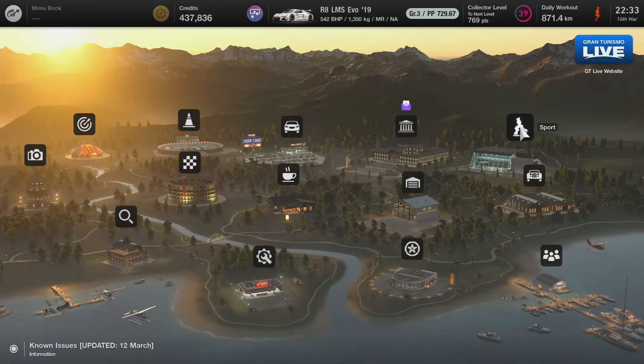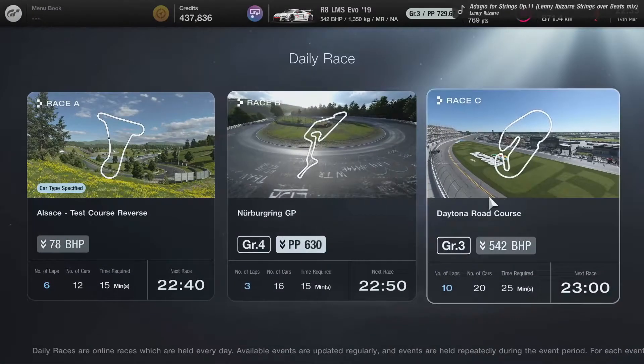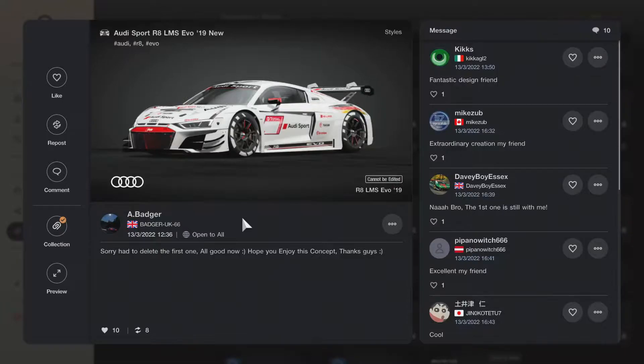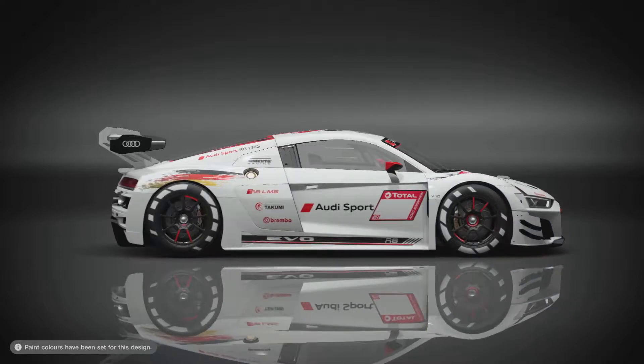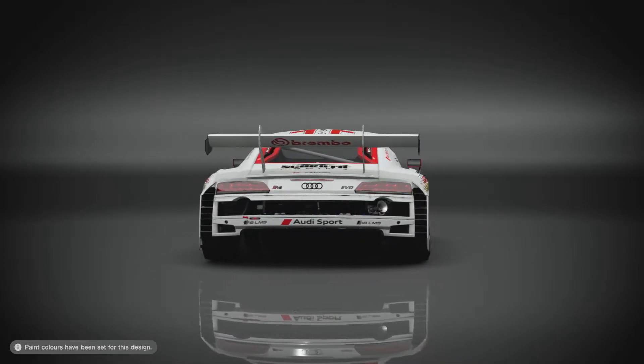Welcome racers, this is Badger Man, and today I decided to jump onto my first GT7 Daily Race C. I've done one or two Daily Race A or B in the past with the starter cars — the AquaFit Hybrid and what they're called — but those races tend to be kind of boring. Daily Race C, for the first time, is in the game, and this is the car I'm going to use: the Audi Sport R8 LMS Evo, with a livery featuring the German flag over the rear tires. Go and support BadgerUK66 — he made this beauty of a livery that I'll be using for this race.